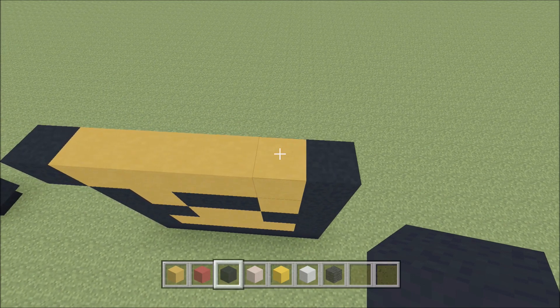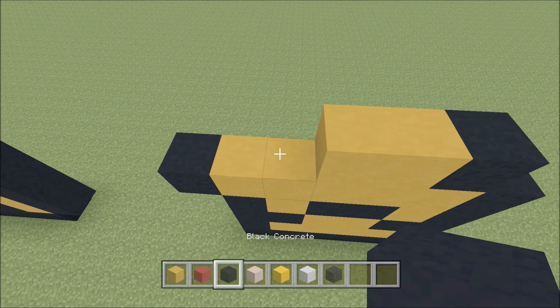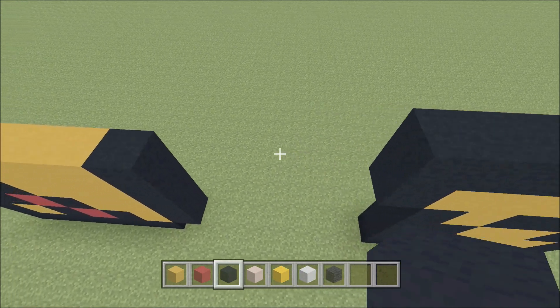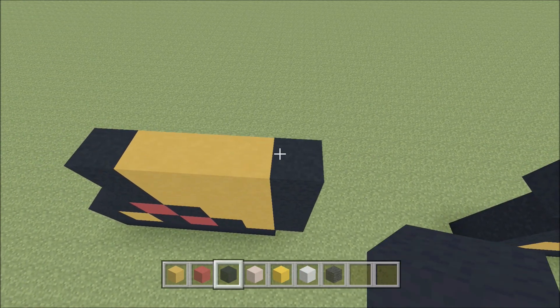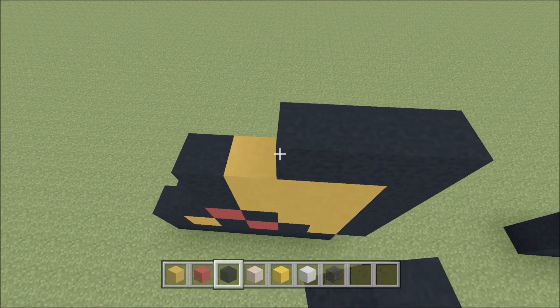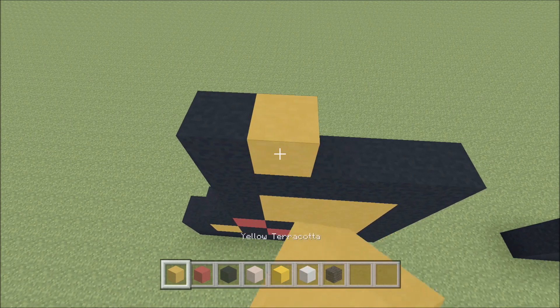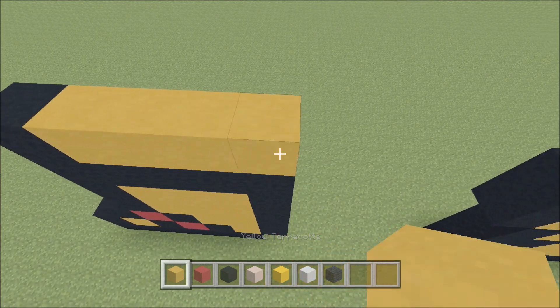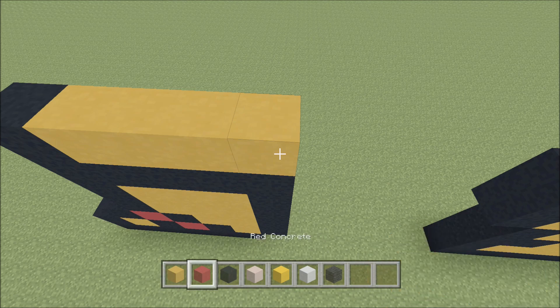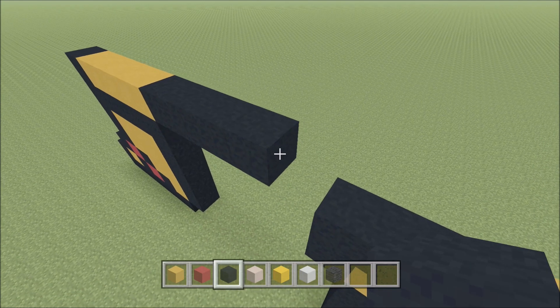Move up, move in one space from the right. Above this first block of Yellow, build up with a Black. To the left add two Yellow and three Black. Cut across the gap. Above this Black, build up with a Black, then to the left add four Black. Build up on the left above this Black with a Black. To the right add four Yellow, followed by five Black.